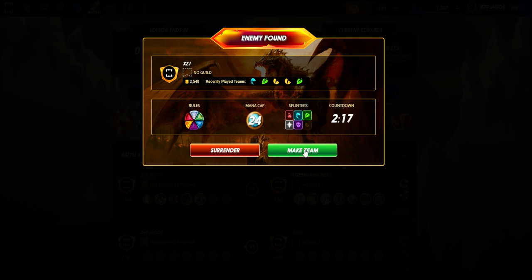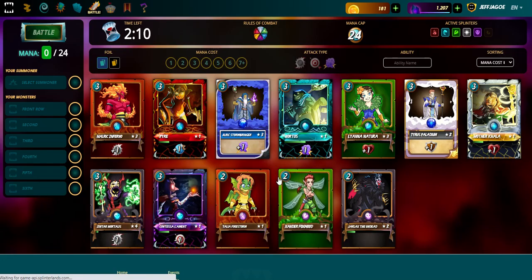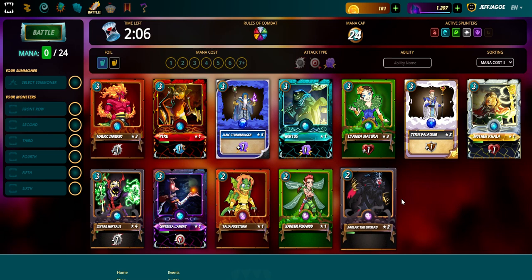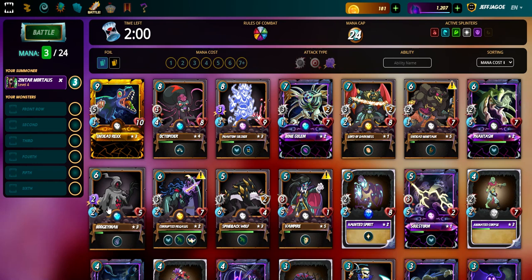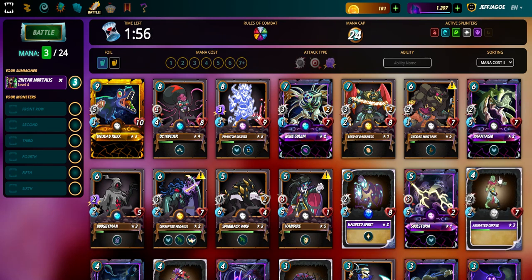We got the Death Splinter active — let's get it. Playing against XZJ in a neutral monsters battle, so no neutral monsters allowed. We're gonna be coming out with Zintar Mortis; he takes a melee attack away from the enemy. And we're gonna put Phantasm up front — he's got a nice five speed.